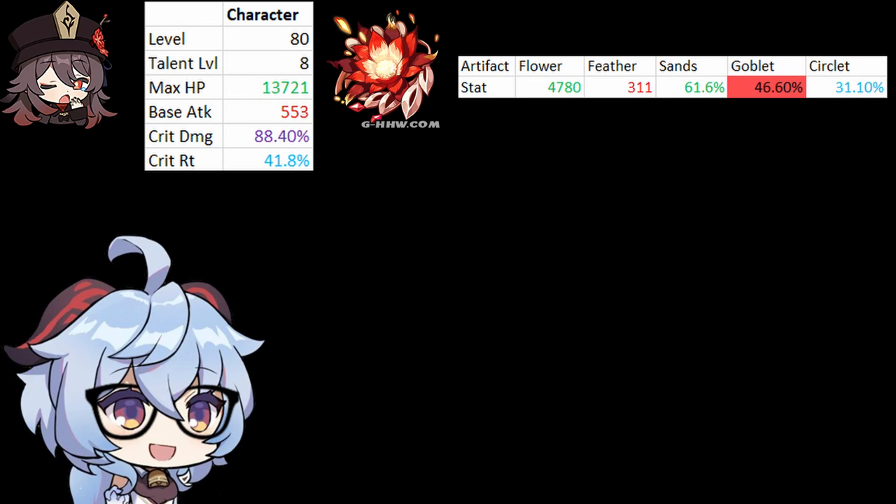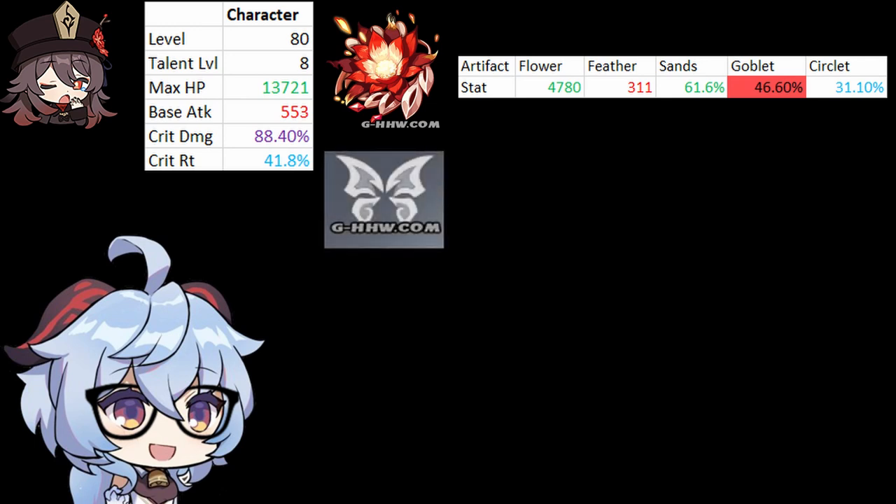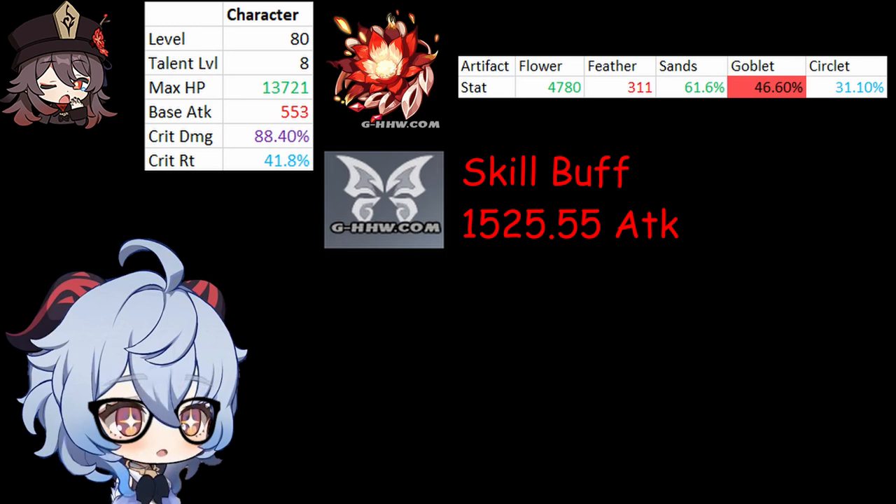With these base stats, my attack buff from a level 8 Paramita Papilio talent gives me 1525.55 attack buff.